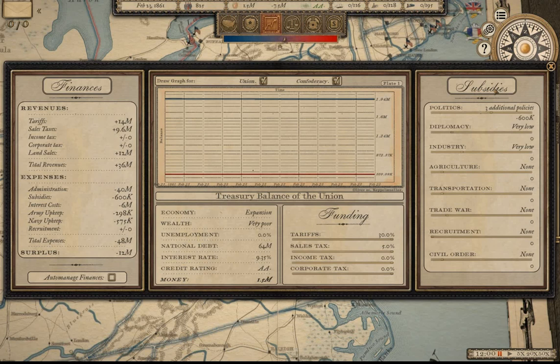You have sliders for subsidies — a politics slider, diplomacy slider, and industry slider. With these sliders you can increase subsidies and spending to impact how fast and how much industry your cities build, same with agriculture and transportation. Recruitment affects availability of volunteers and drafts, while civil order helps reduce loss of state support due to ratings, drafting, and combat losses — and also affects intelligence gathering.